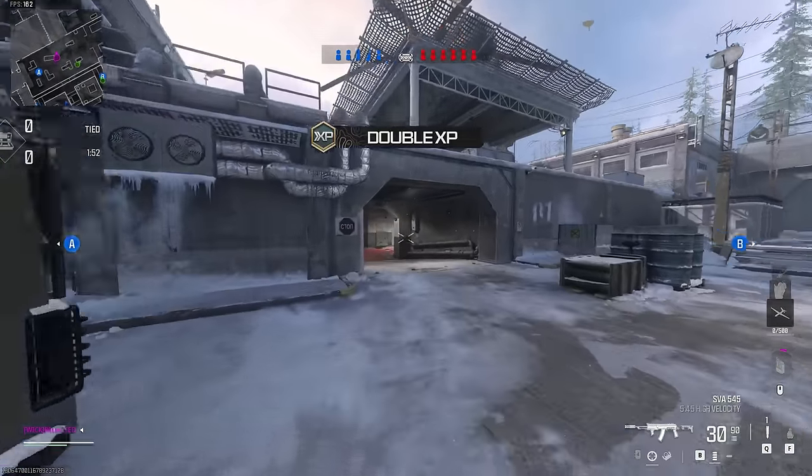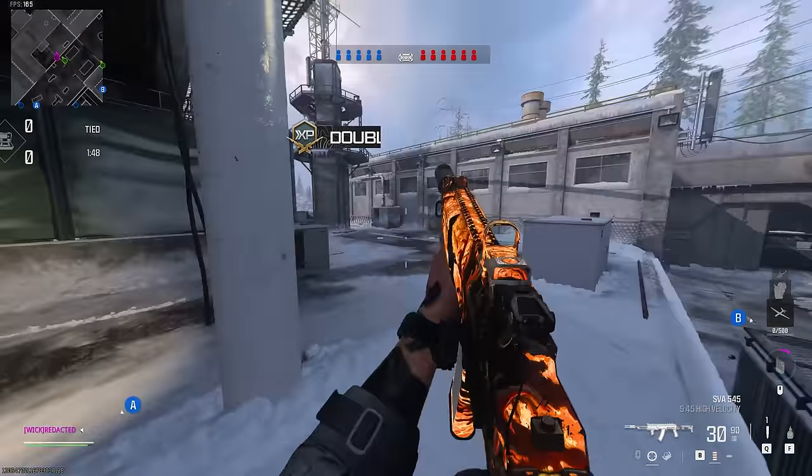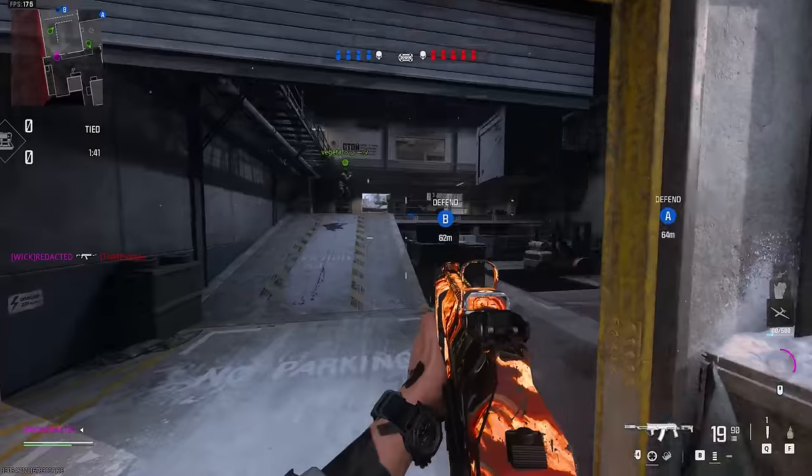We're gonna toss a nade over - if we get a hit marker, someone's trying to come here. We don't, so I'm gonna take my top route. We're gonna come over here, peek over the railing, and we see someone - we know there's some action here. We heard him, we're gonna peek it.